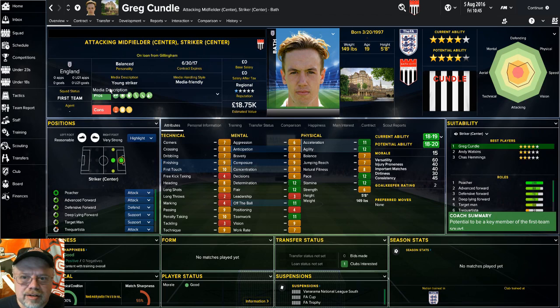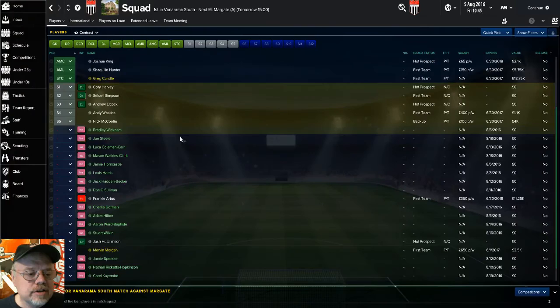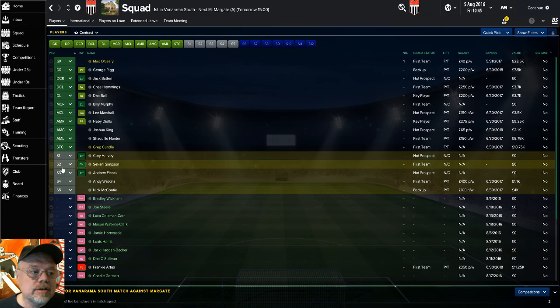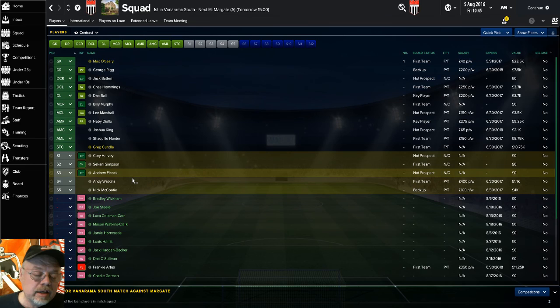Also, you're going to notice I've got a different thumbnail. I'd like to try to figure out a new intro, and if you haven't figured out, I'm not tech savvy. So if anybody wants to give me any help or advice on how to set up a new intro, I'd be happy to hear it. Looking at the squad, I've got a bunch of guys ineligible — I brought in probably 20 to 25 players on loan or trial to evaluate. One of the big weaknesses of the team is I don't have anybody for left back besides Dan Ball. My plan is, if anything happens to Dan, to put Sakani Simpson in there — I've been playing him there in the friendlies and he seems to be a pretty good fit.